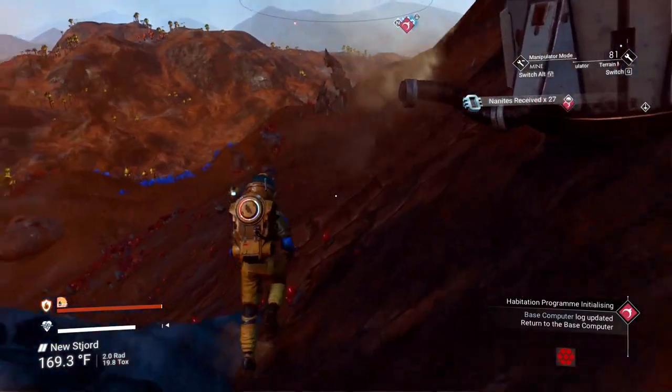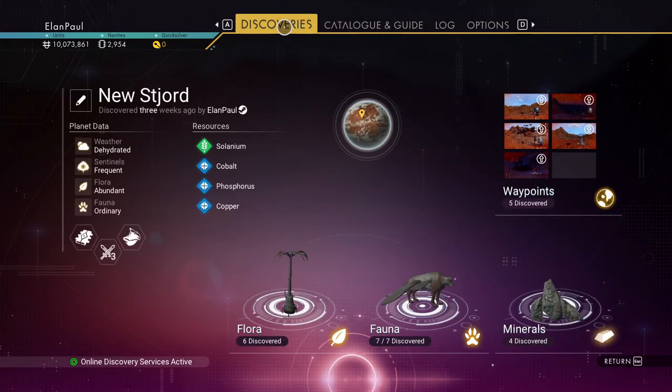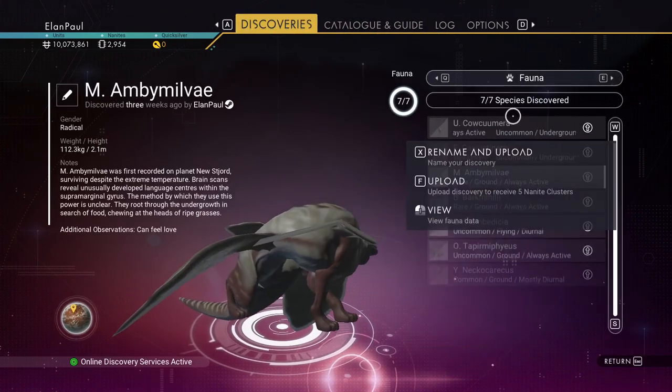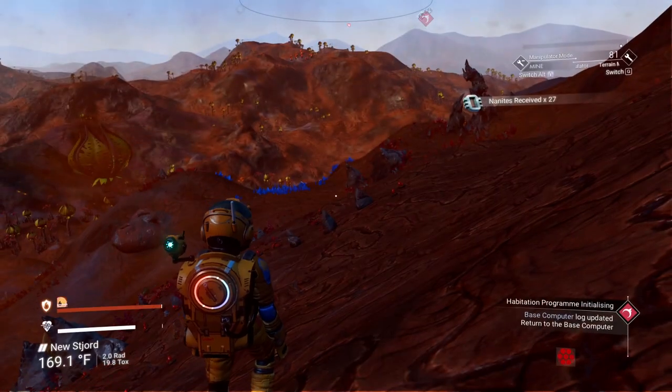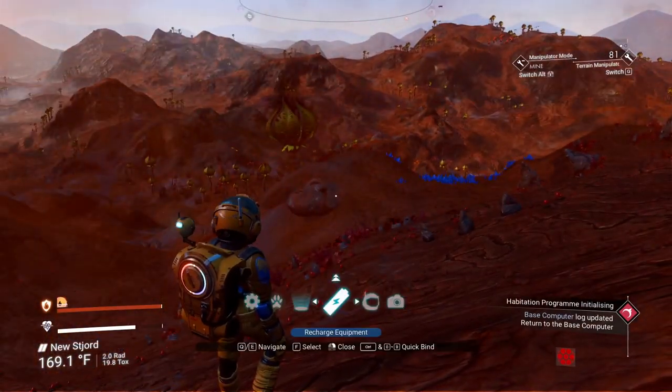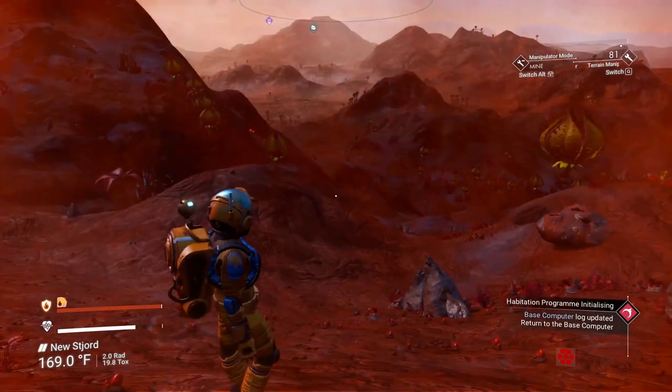I'll just grab the nanites while we're here. Did we find everything on this planet? We found all seven. So we've already discovered everybody. Ended up with 3,000 nanites — excellent. We've got plenty of phosphorus to charge with, that's nice. I want to gather up some more because I always like to build up the base a little bit.